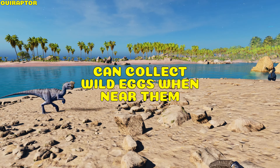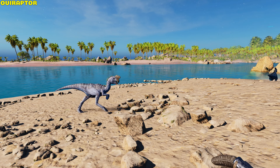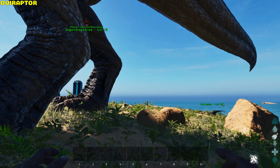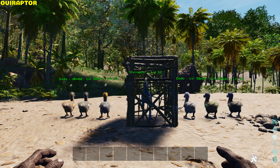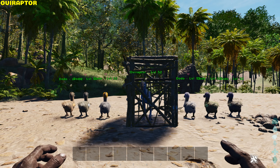Oviraptor. The Oviraptor collects wild eggs when it passes near them, allowing the player to grab the egg without aggroing the egg's owner. It automatically collects all eggs within a square region — the higher the level, the bigger its range. When set to wander, it reduces egg-laying production time for all allied females from 17 minutes to 11 minutes.